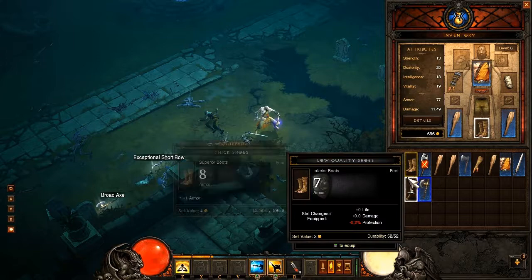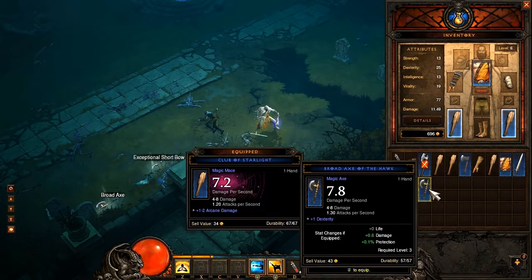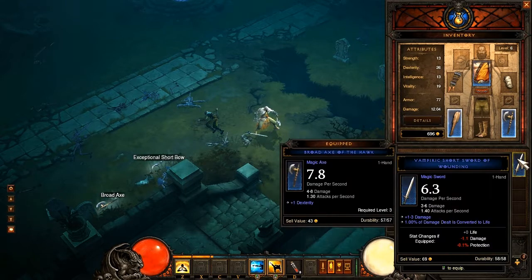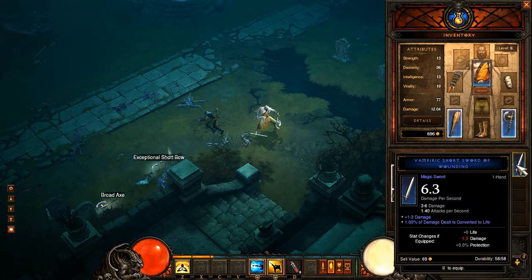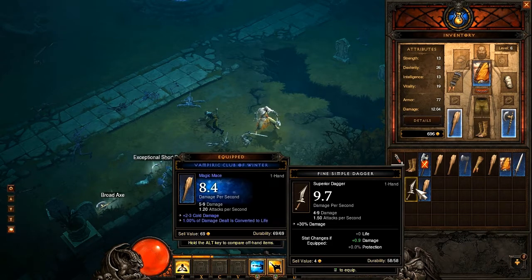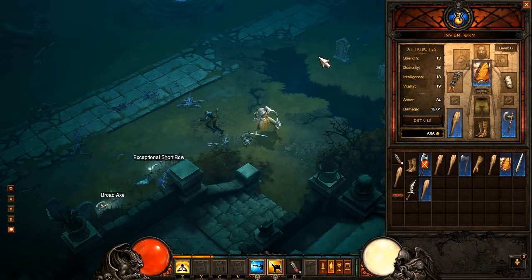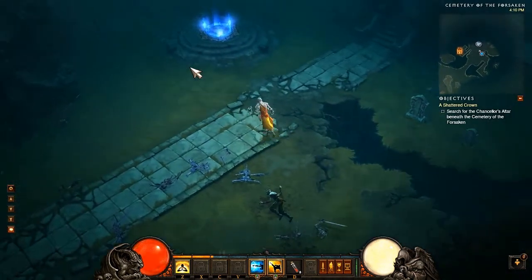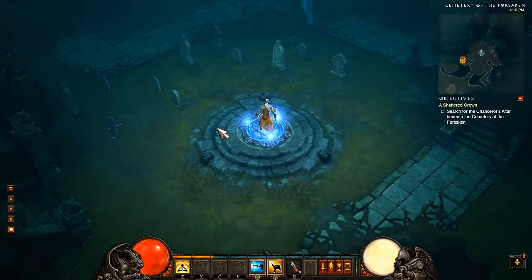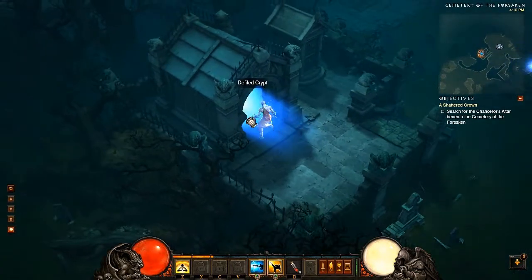Okay, what did he drop? A one-handed axe that gives me dexterity. Let's hawk it for that. Let's see the other one I already had — the dagger does pretty decent damage, I'm not going to switch it. I got a better belt. This is a win. Here's a checkpoint, and I have to search these crypts.